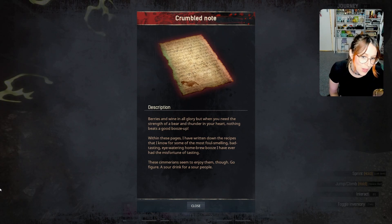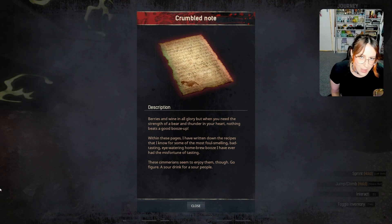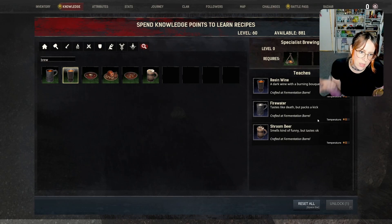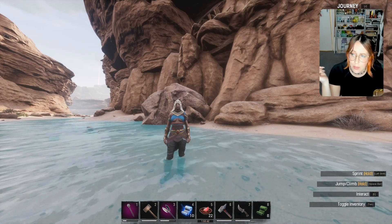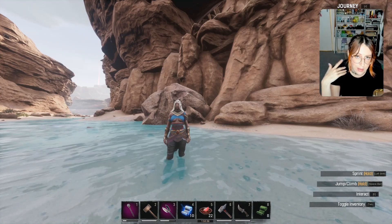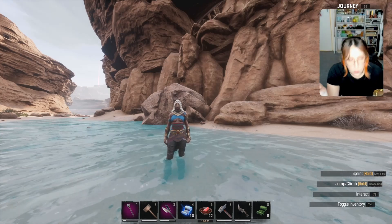The story for Brewing Two reads: 'Berries and wine are all fine and good, but when you need the strength of a bear and thunder in your heart, nothing beats a good booze up.' Within these pages are recipes for some of the most foul-smelling, bad-tasting, eye-watering home-brew booze I have ever had the misfortune of tasting. These Sumerians seem to enjoy them though — a sour drink for a sour people.' Resin wine, firewater, and shroom beer. Firewater keeps things spicy. The last specialist brewing is probably the only one worth getting anyway because it's the only one that gives you a buff.